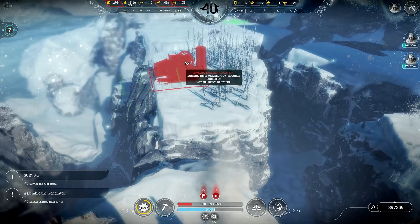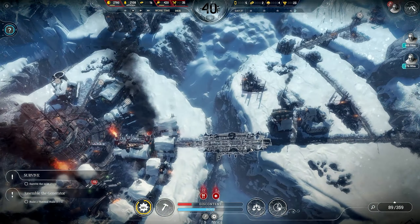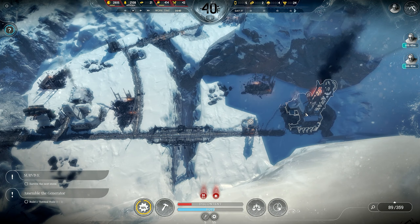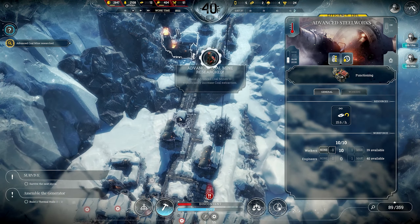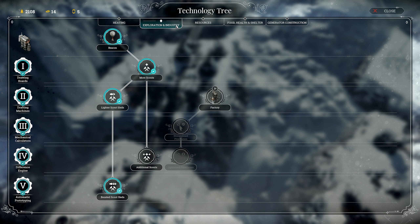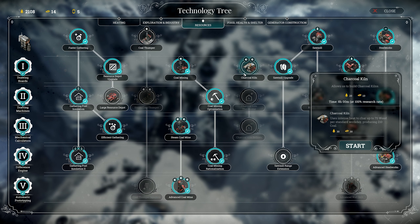There's one over there, so we would need one, two. We're just straight up full on lumber at the moment. Advanced coal mine, good. And once we get the factory over there we'll be able to get some of these amputees back working — slackers. Charcoal kiln — that'll let me turn some of my abundant lumber into coal. Might not be a bad thing.